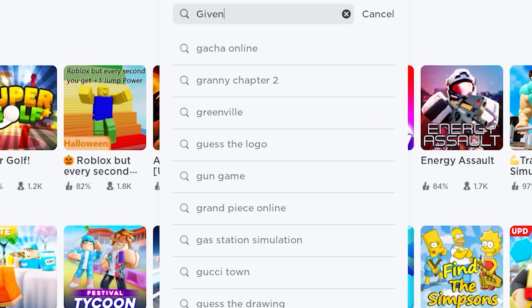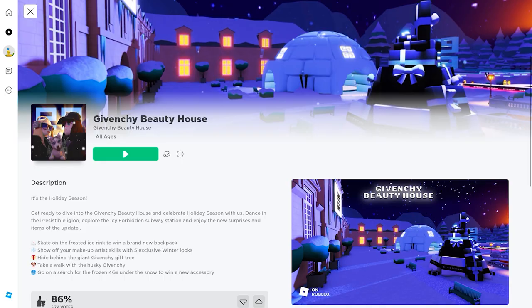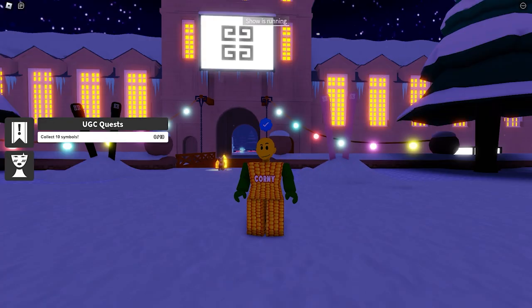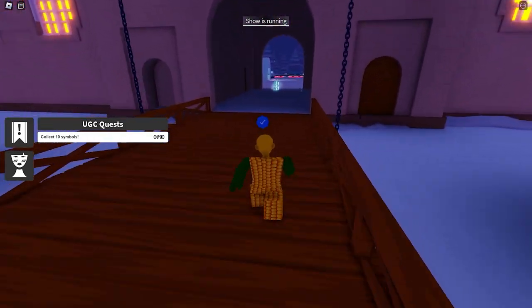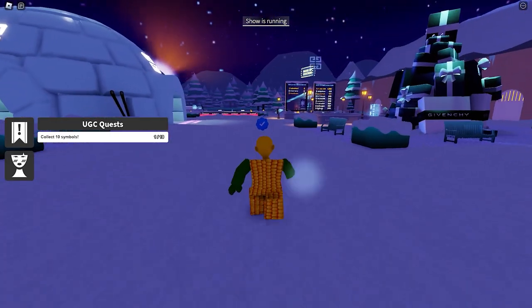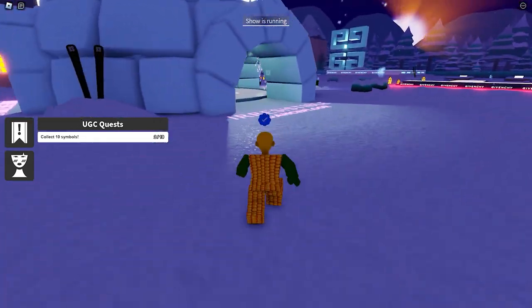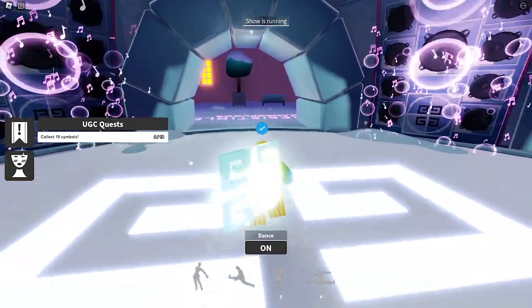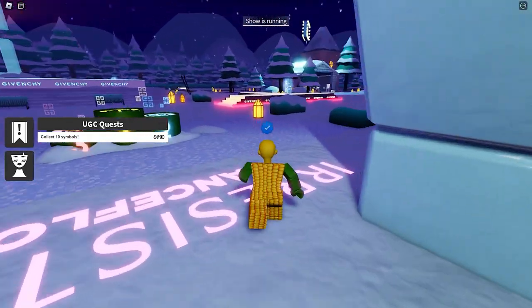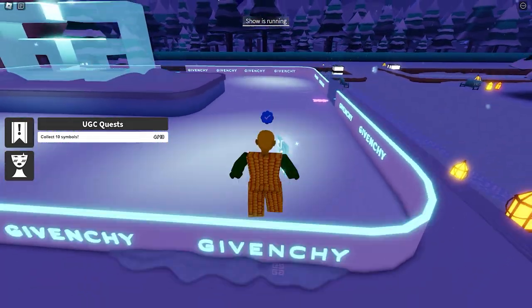Search and join this game called Givenchy Beauty House again. This time we're getting the silver earmuffs. We need to collect 10 logos to unlock the item. Here's the first one, second one, third, fourth — let's go get the fifth one inside the skating rink.